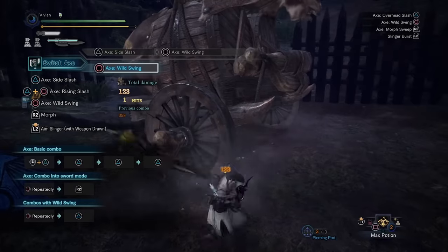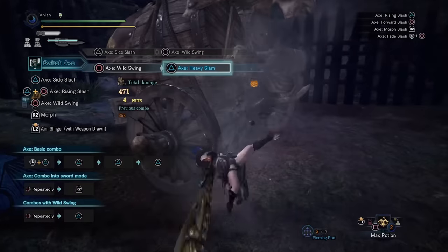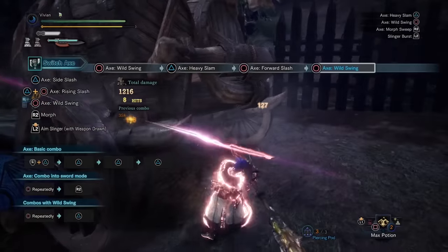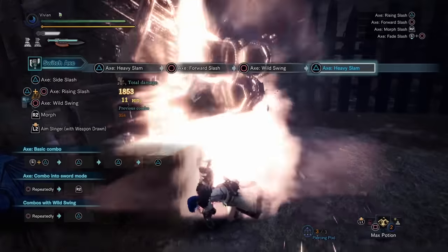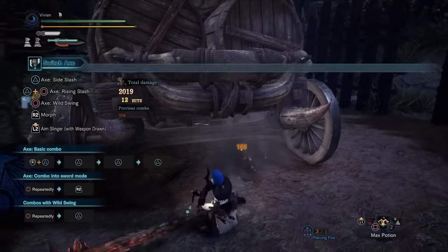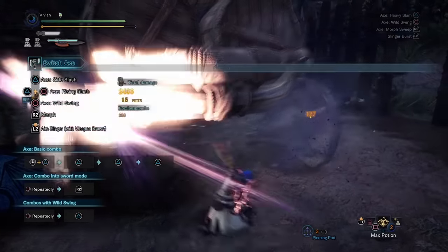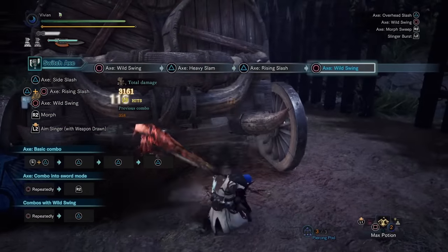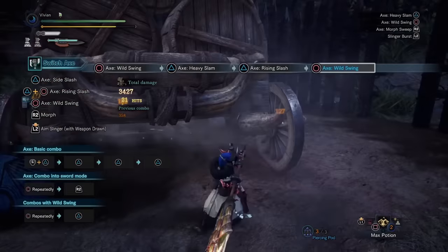Just to clarify, Part Break modifiers on weapons increase part damage as well as flinch damage, but the Part Breaker skill only increases break damage — it does not make you trip or flinch things faster. Power Axe means your Axe Mode has an entirely different purpose from Sword Mode: Sword Mode is for DPS, while Axe Mode is for tripping, flinching, and breaking off parts. And yes, this makes it insanely easy to cut off tails. On matchups where Sword Mode isn't great, you can use Power Axe trip play instead and keep a monster hard or soft trip-locked.